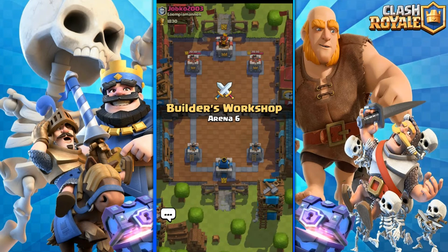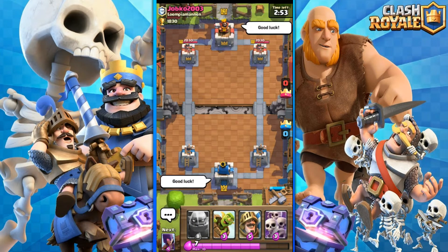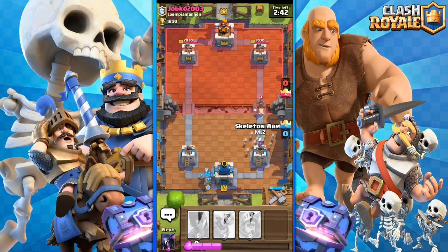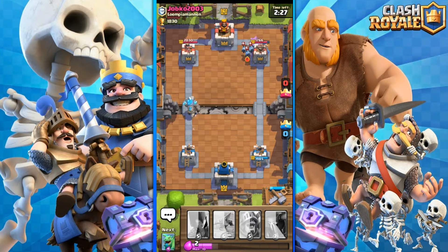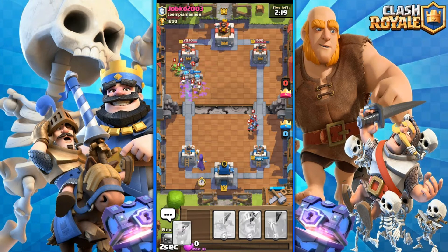We are against a level 6 competitor - kind of unfair but that's okay. I'm gonna put down a Golem for a slow push. Here comes the Hog Rider - I'll easily counter it with the Skeleton Army. He hit once - that was pretty bad. Oh my god, he just zapped my whole Skeleton Army. Now I know he has a Zap - he can easily counter Goblin Barrel and Skeleton Army. He also has Minions. I gotta put down a Witch because it's gonna be very useful.